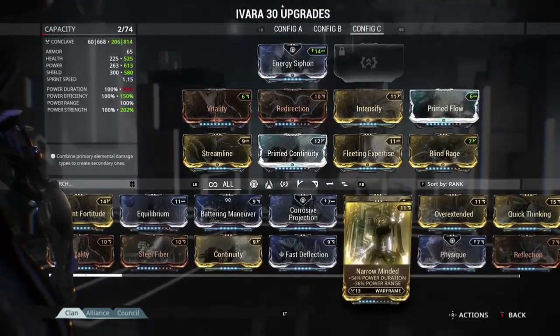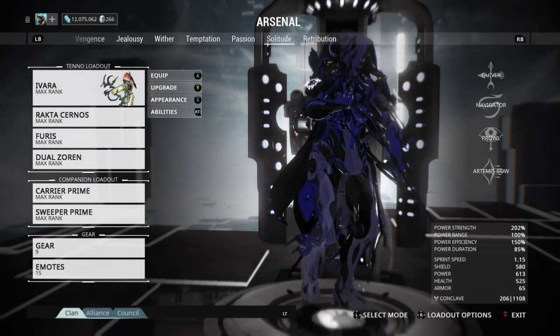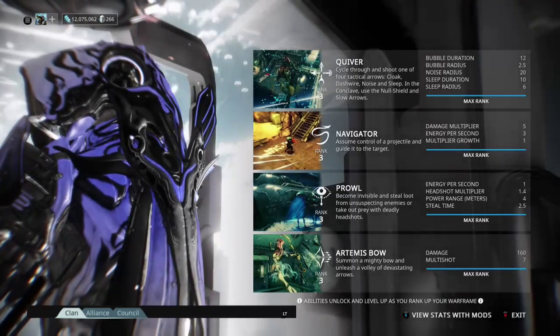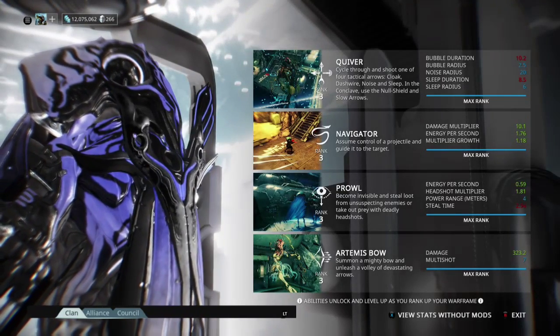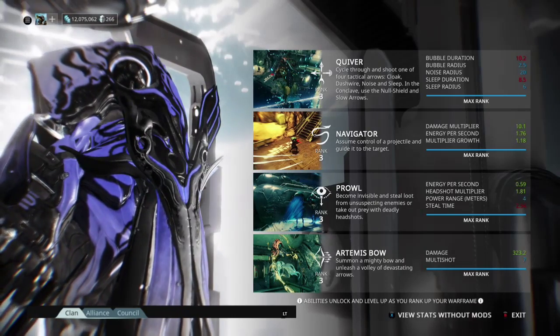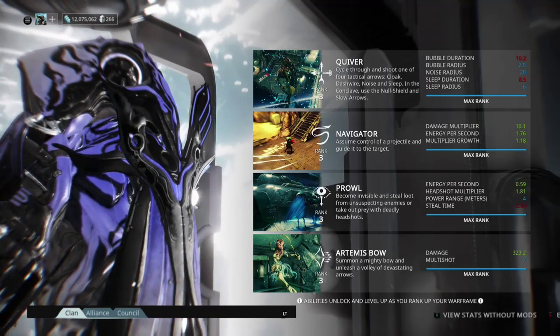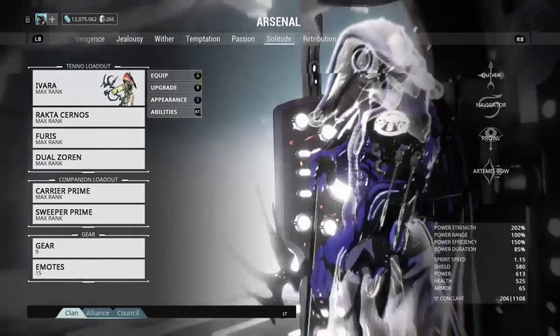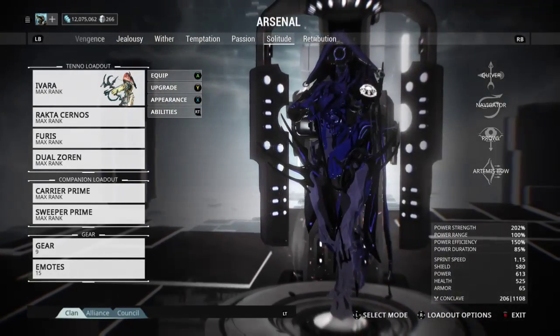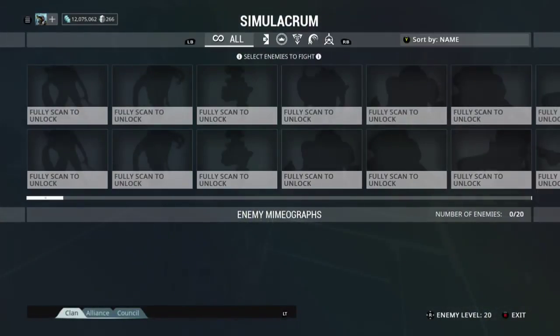Let's go take a look at her powers. As you can see, it definitely buffs it up. You can definitely tell that while in this stealth mode using Navigator or Artemis bow you're pretty much destructive. There wasn't really anything negative to Quiver other than maybe a little bit less duration, and even then it was so insignificant I barely noticed it in use.